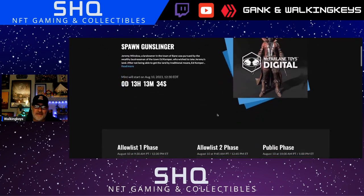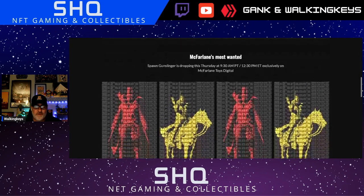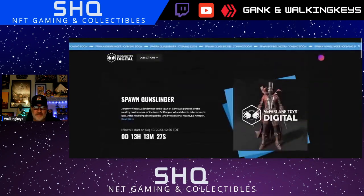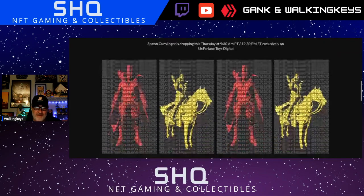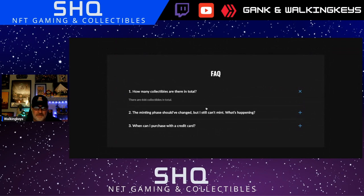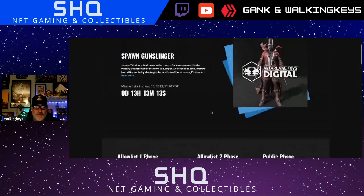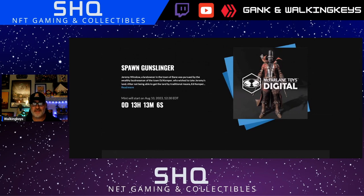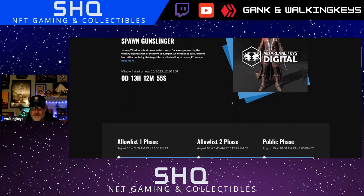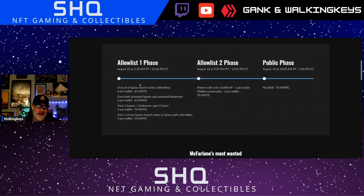I think they did it right. First of all, the mint numbers — there's 666 total. There are two different versions: one with the Gunslinger holding a gun on a horse, and then both versions have a midnight variant which is like a dark coat — a dark variant. Pretty sweet, pretty excited about it.